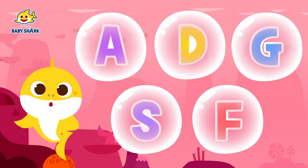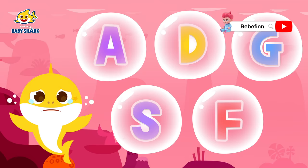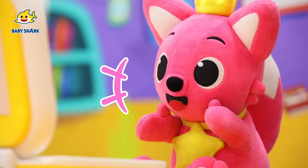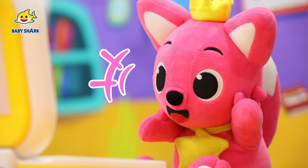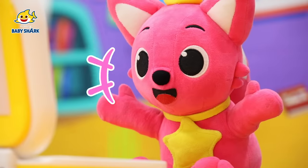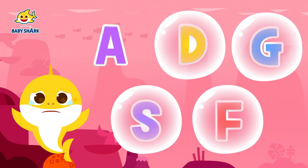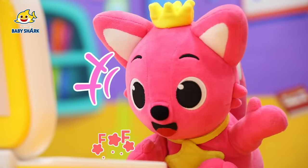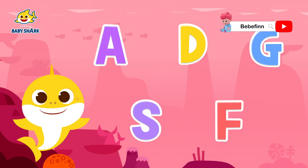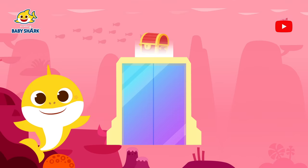Brooklyn discovers the road is blocked by soapy bubbles. She panics: 'What if I turn into a soapy bubble and stay trapped here forever? I'm scared!' Ping-Fong wonders if the bubbles will pop when letters are pressed on the keyboard. Brooklyn agrees and presses the alphabet keys. The bubbles pop and they find the second door. 'We found it! We found the second door! Let's hurry inside!'